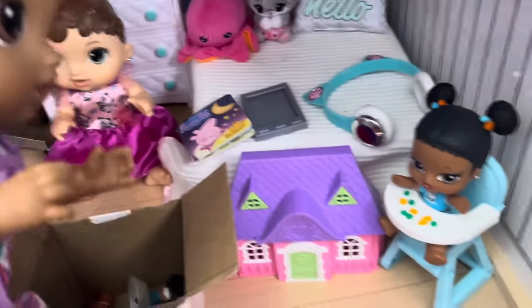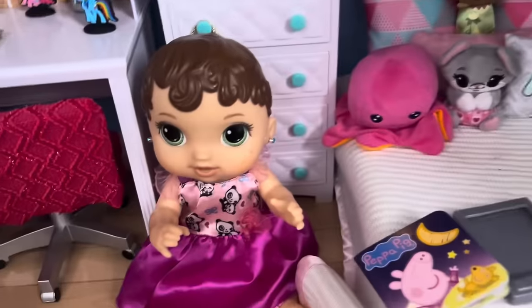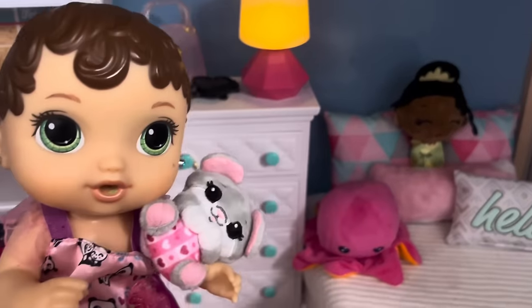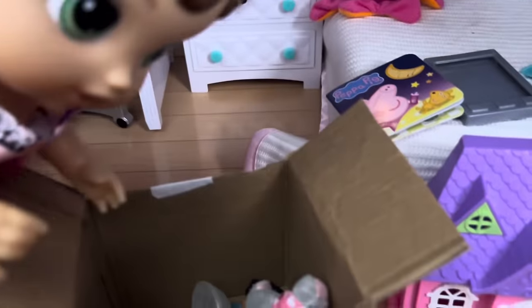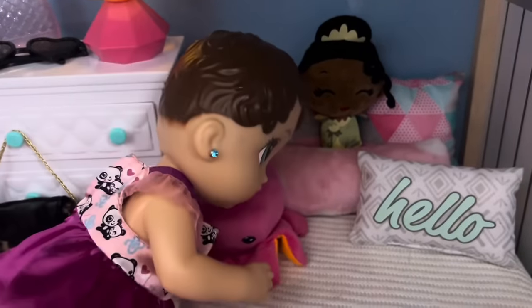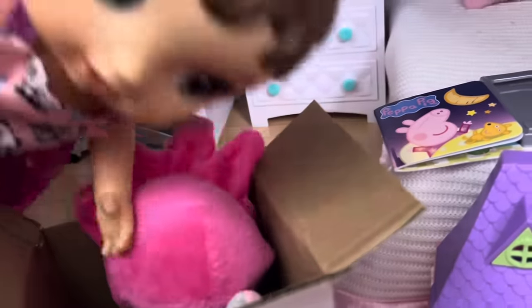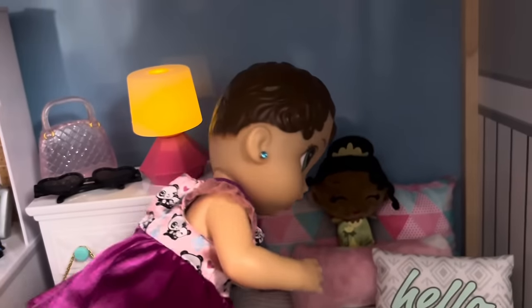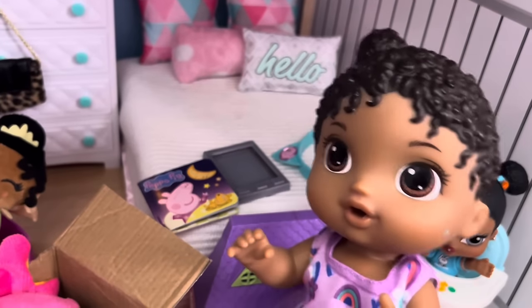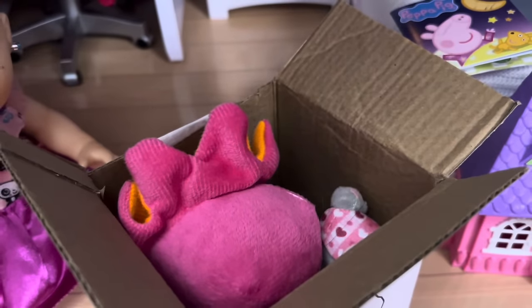Now I gotta put away my baby doll. Zoe, can you start putting away my plushies? Oh yeah! Such a cute mouse plushie — I'm gonna put her in the box. Now let me grab this cute octopus plushie, come on little octopus, go in the box! Now for your last plushie — oh, is that Princess Tiana? Yeah it is, I got her from Disney World! Oh cool, I'll put her in the box.